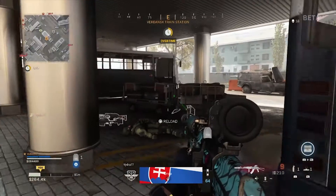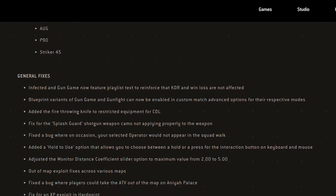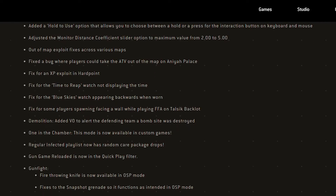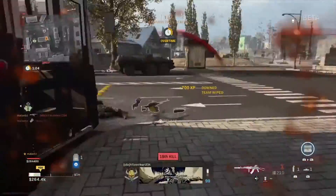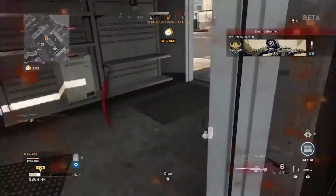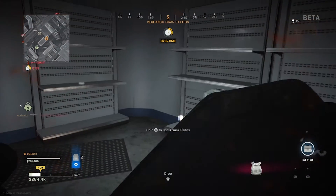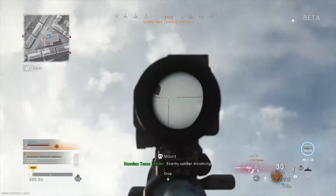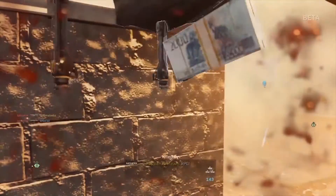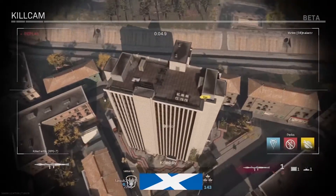Patch 1.21 fixed some bugs and issues which you can check in detail from the link in the description, plus five new blueprints were added for the AX-15, Kilo, Fall, MP7, and AUG. Beside the new blueprints, weapons also got balanced in this update — the RPG has been nerfed so it won't kill you if you have full armor, and the SCAR received a decreased ADS time, plus other improvements and balancing for in-game weapons.